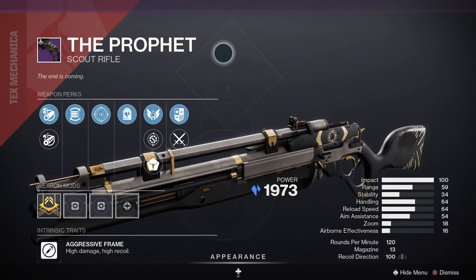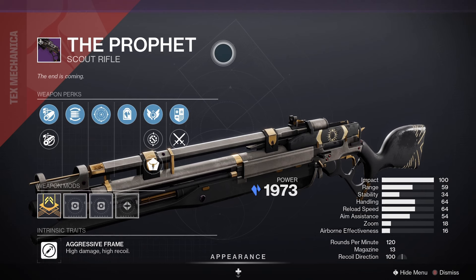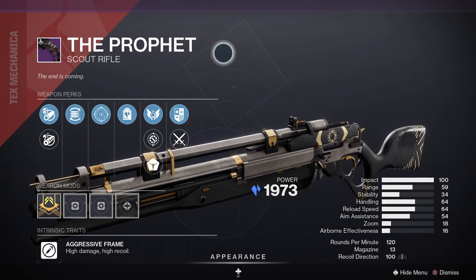Then we've got the Prophet — this one is a scout rifle. For PvE, Demolitionist and Headstone would be good, and for PvP, Rapid Hit and Kill Clip would be a good one to look out for.